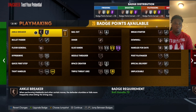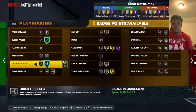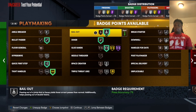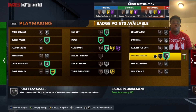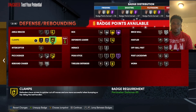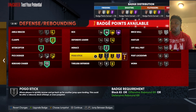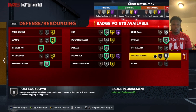I'm not putting Ankle Breaker because you probably won't play a guard every time. For playmaking badges, I'm definitely doing Bullet Passer, Quick First Step, Tight Handles, Glue Hands just so you can catch the ball better, Dimer to give a boost to your teammate's shot, Bail Out just in case you get a bad shot, and Post Playmaker because you're a big. For defense badges, I'm doing Clamps, Interceptor, Rebound Chaser, Box, Minx — I heard that's a great badge — Pogo Stick just in case your opponent fakes you out, Hustler, and definitely Lockdown. All these badges together are overpowered.